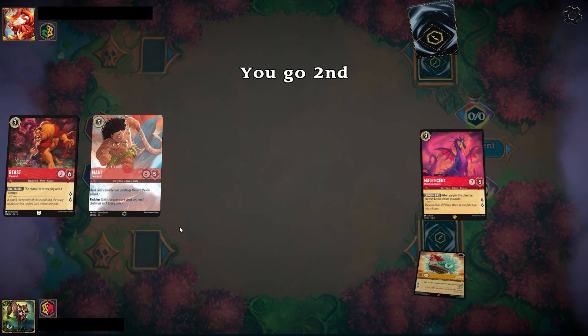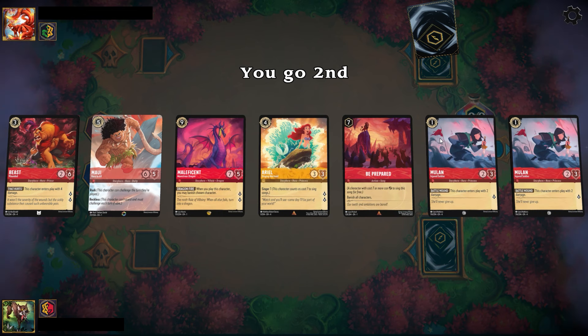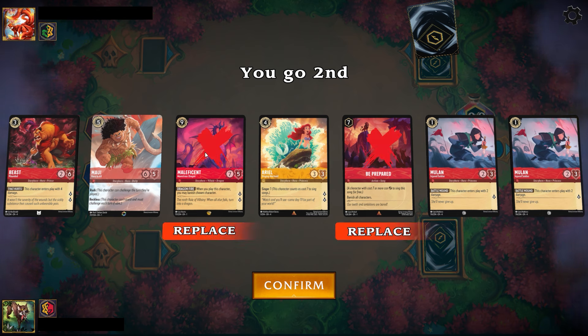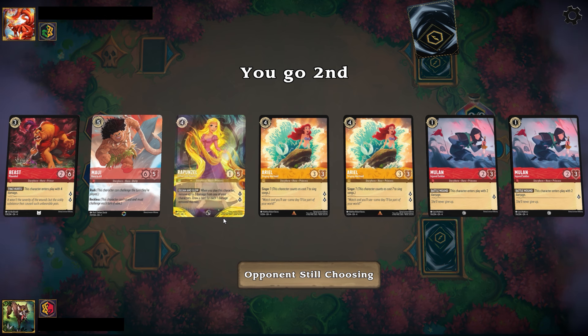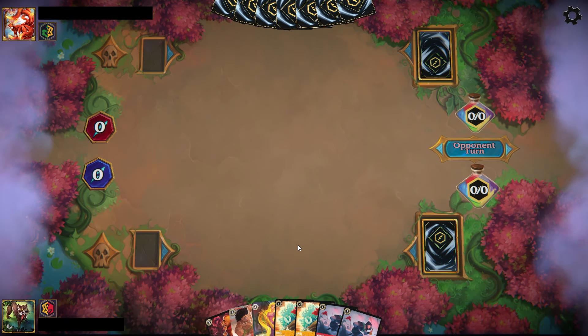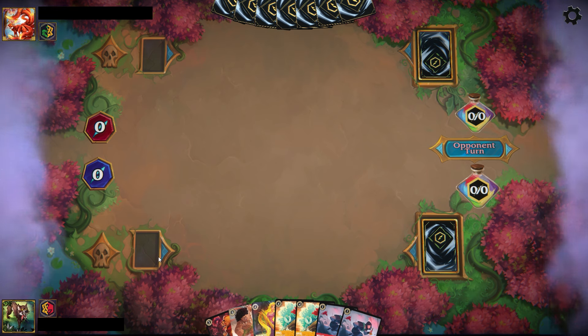The next deck we're going to look at is Amber Emerald. I think this deck will show up to a certain degree in the metagame, since the Amber side got some interesting new discard cards that synergize well with the Emerald cards, and they naturally play into an aggro strategy — kind of like what you saw in the first chapter, where this was basically one of the first hyper aggro decks in the game.